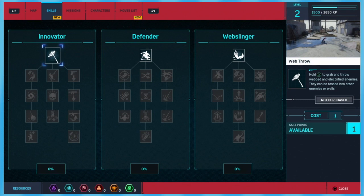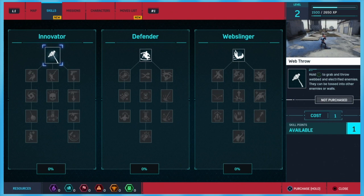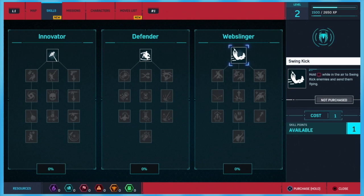We can do perfect dodge and then shoot them in the face. We want that one — grab and throw enemies, web and electrify enemies. They can be tossed into other enemies, yeah. I like that one too. Let's do that one.